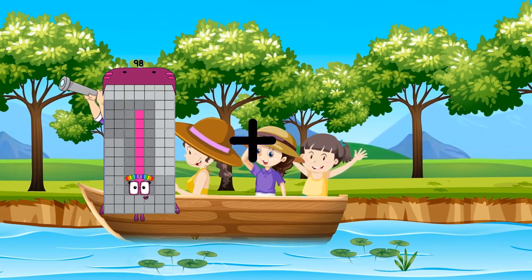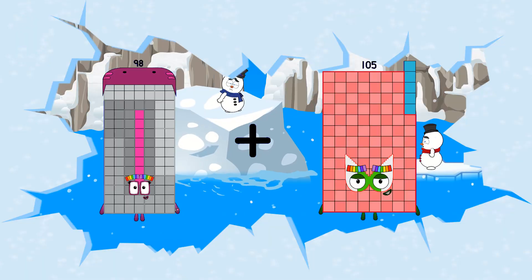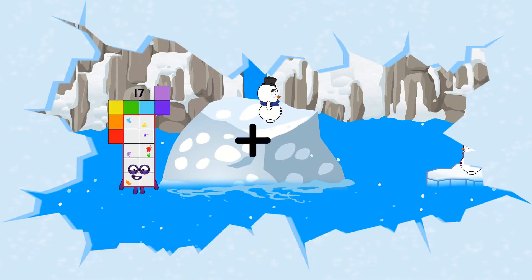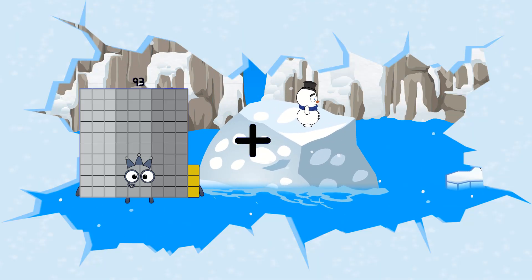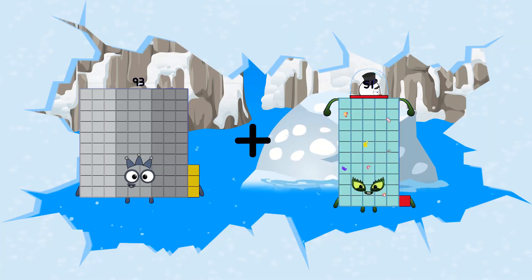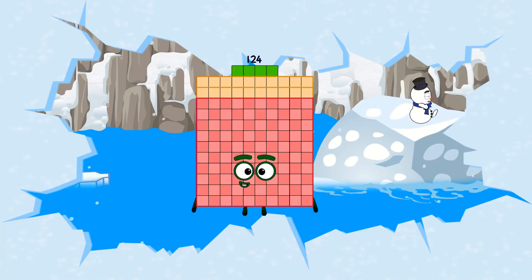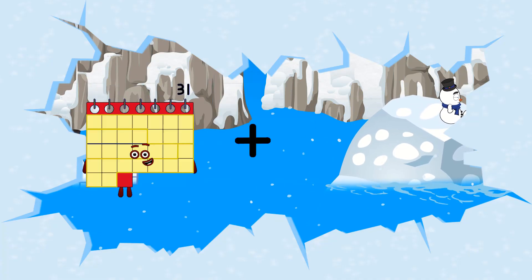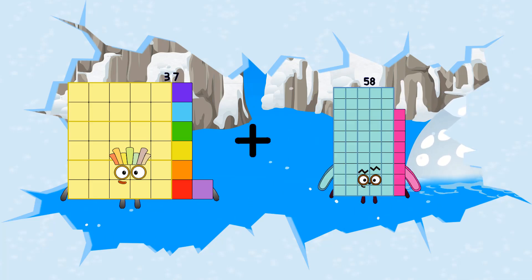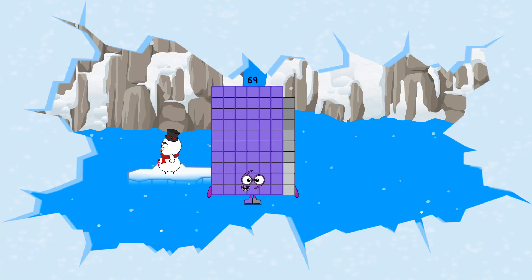98 plus 105 equals 203. 93 plus 31 equals 124. 37 plus 32 equals 69.